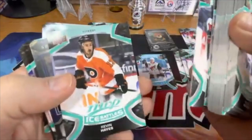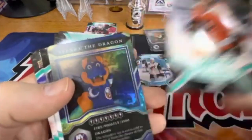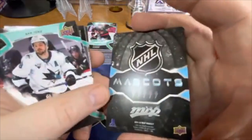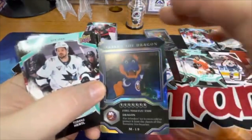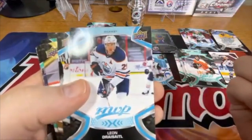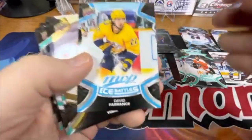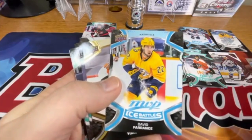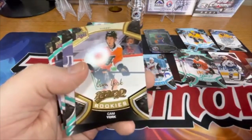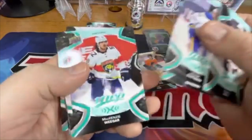I guess for this set you get a lot of cards for your money. There's Kevin Hayes Ice Battles, another cool Pokémon-style mascot — Sparky the Dragon. There's another blue — we got Leon Draisaitl, not just a base one but the blue, so I'm setting those aside. David Perron Ice Battles blue. Oh, here's a gold signature rookie of Cam York — that's interesting, not numbered but probably harder to find.